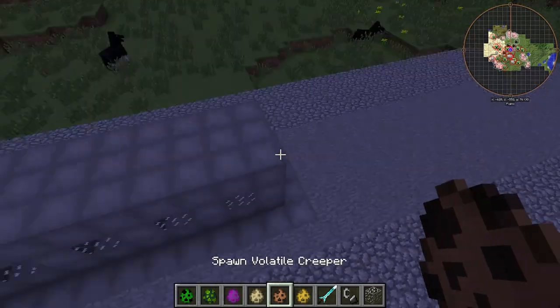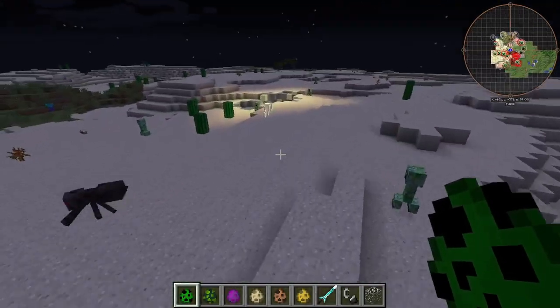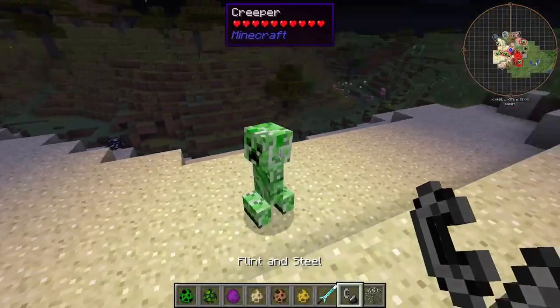That is five creepers that the HBM Nuclear Tech Mod adds. All right, so we're going to go ahead and start off with a normal creeper over here. Oh look at that — I have an unwitting test subject.